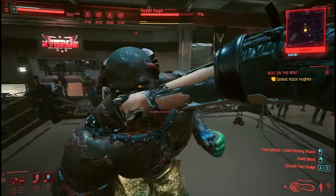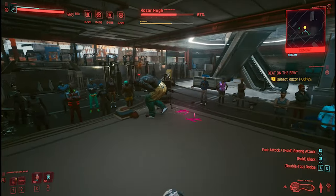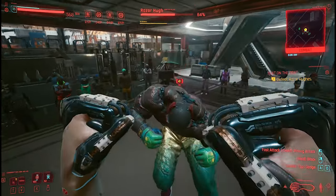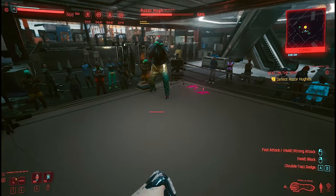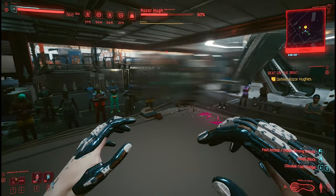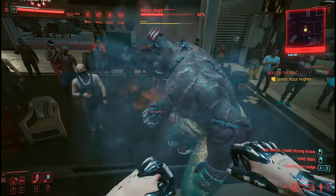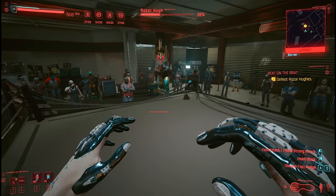I'm not 100% sure if everybody gets the gorilla arms for free — it may depend on the ending. But most people I talked with got the gorilla arms right after the final mission. They loaded a previous save, completed the final mission, checked their inventory, and got them. You do not get them by finishing street fights — you only get about 3k from those, not the legendary gorilla arms.